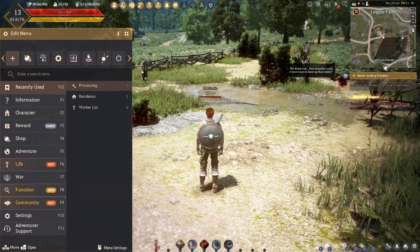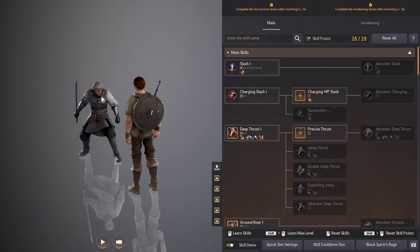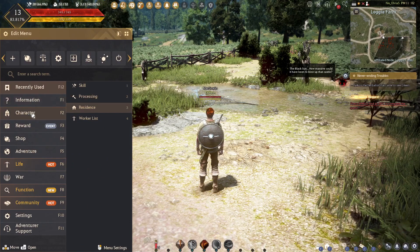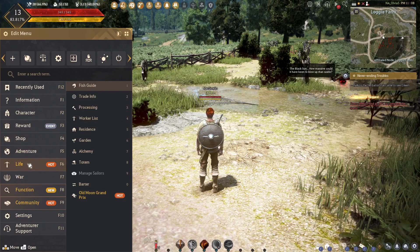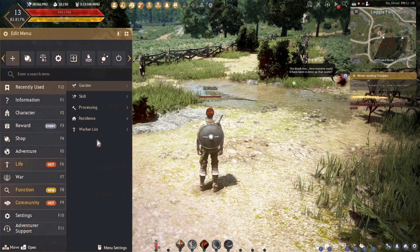Now of course there are other things I could be doing. I do really want to figure out how to see my character skills. Skill, processing? Character? I'm still not — even having looked up guides and stuff, it told me to 'you'll find this tab,' and apparently I'm not able to really find that tab. Where's gathering? Garden — those are gardens. You would think it would be under life, because that's where all this other stuff is, right? Or maybe under character, because it's skills of some sort.